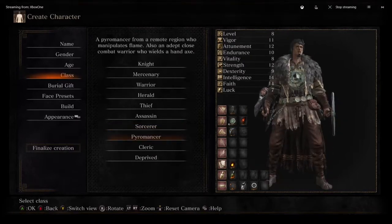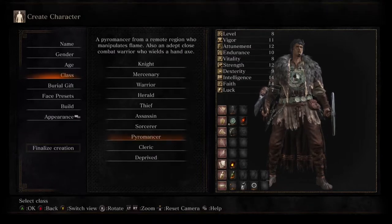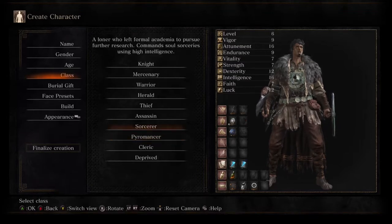The next class is the Pyromancer, who has a nice mix of intelligence and faith because pyromancy scales with both. He comes with a hand axe, a round shield, and a pyromancy flame to cast pyromancies with. He also has the pyromancy Fireball, which throws a fireball at short to medium distances, and comes with the great swamp ring which makes your pyromancies do more damage. He's pretty good at keeping enemies at range, but not as far as the Sorcerer.